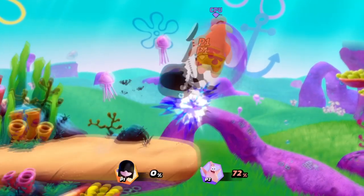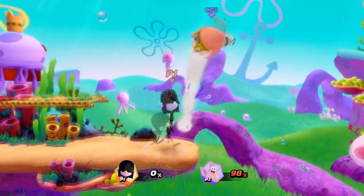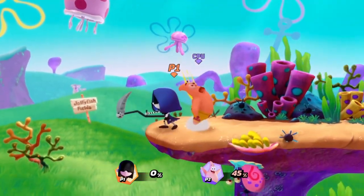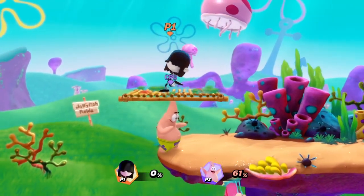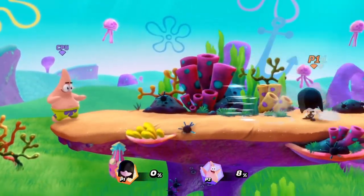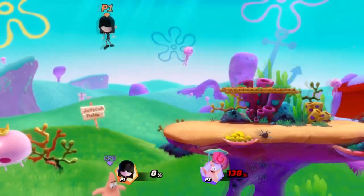Avoid making anything more than grunts for your neutrals because we already know how often you use your neutral. Also, for any attacks that you're likely to spam — any strong attack that isn't her down strong is probably used to kick the opponent off the ledge — I would find something you aren't going to get sick of hearing for her scythe and her up B.